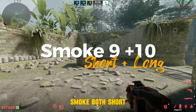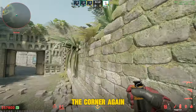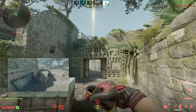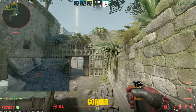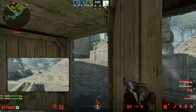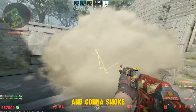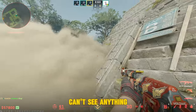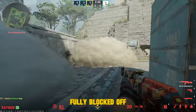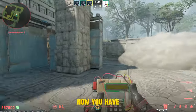We can also smoke both short and long from the same position. Go into the corner again, aim here, jump throw. Then go to the corner again — this line — and jump throw. Gonna smoke short and gonna smoke long. Can't see anything from the corner, it's fully blocked off. Two very powerful smokes — now you have B side.